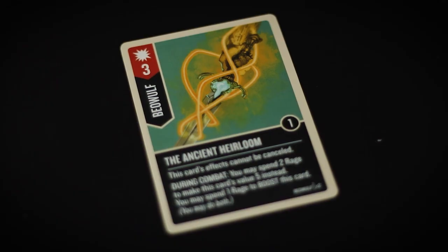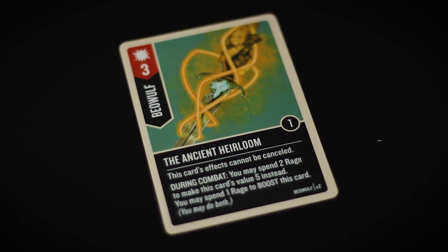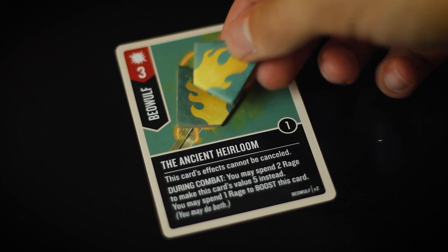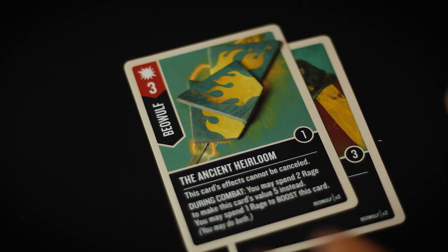We've got the Ancient Heirloom, a three-value attack card for Beowulf only with one boost value. This card's effects cannot be canceled. During combat you may spend two rage tokens to make this card's value five instead, and you may also spend one rage to boost this card. You can effectively do both of these effects. It's probably the best card in Beowulf's deck — an extremely powerful card.